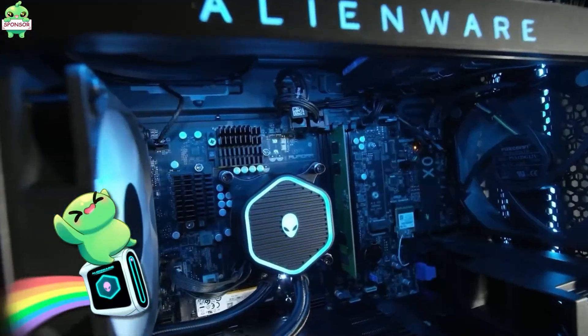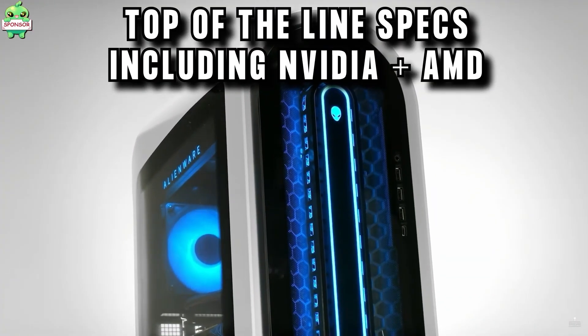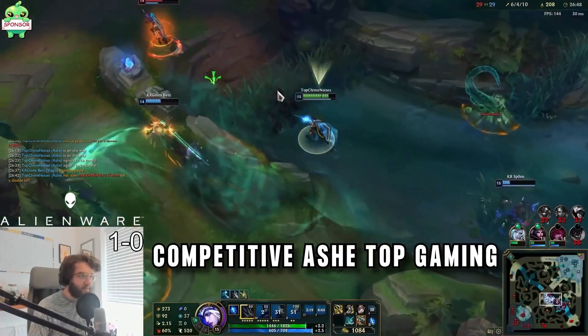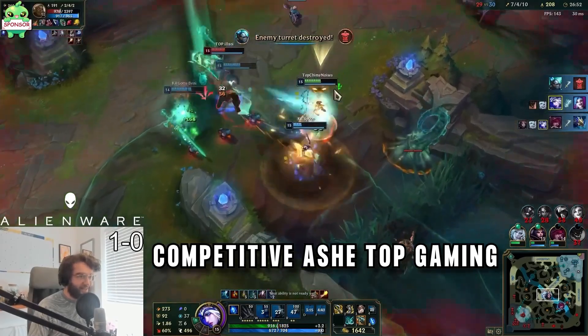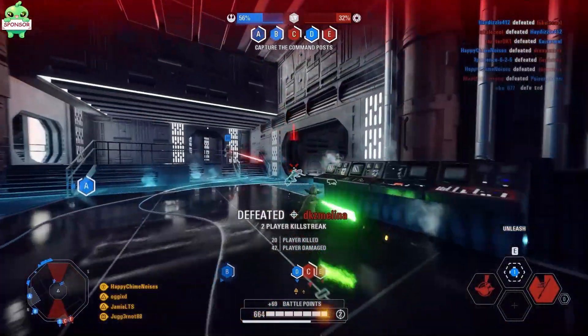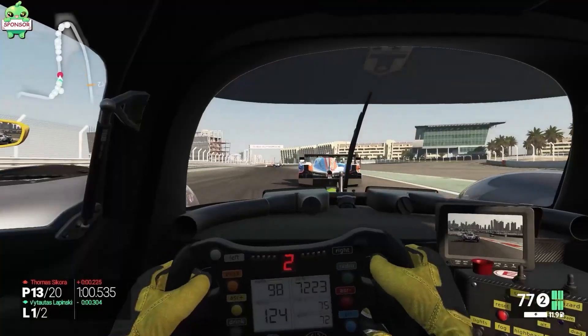The R13 is a top-of-the-line PC with the best graphics cards from AMD and Nvidia, all the way up to the 3090. Unfortunately you won't be able to blame lag for any of your deaths anymore. If you want to play a competitive game, this PC will keep your frames locked to make sure you never miss an important moment or lag in a teamfight. Or if you end up on a losing streak in League and need to take a break, the R13 is great for playing other games as well, able to run all the new games at the highest level of detail.